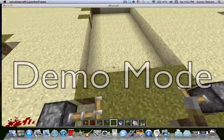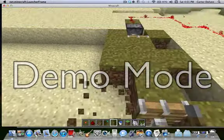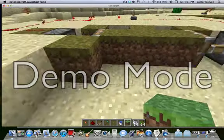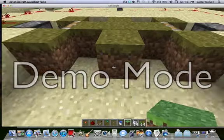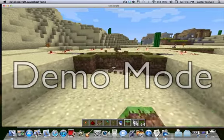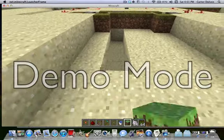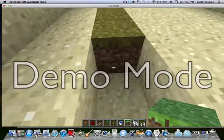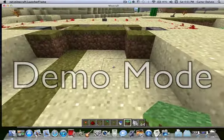Once those pistons are out, just destroy the blocks in front of them — that is where the land is going to be. You want to dig out whatever the bottom layer is. If it's grass you can just leave it; otherwise dig it out and put grass in if it's not already there. Do the same thing on the other side.